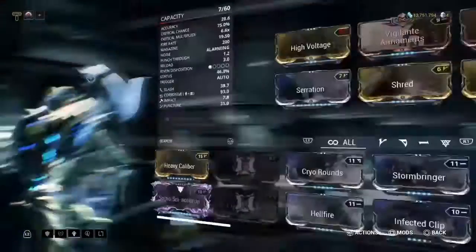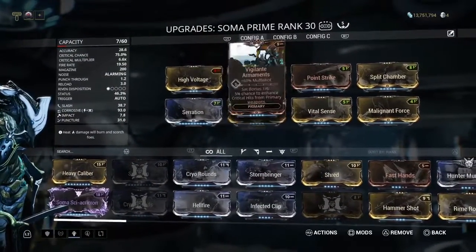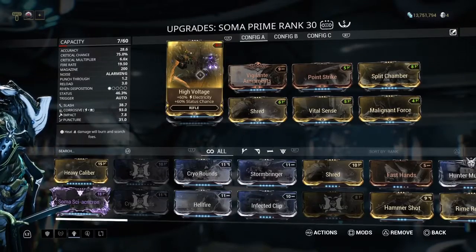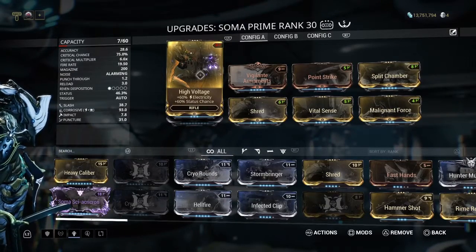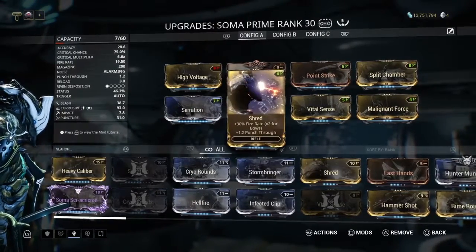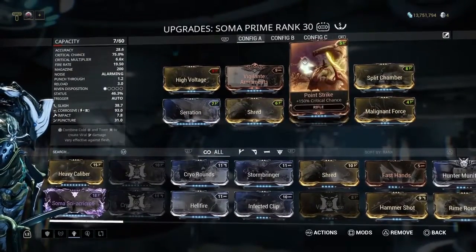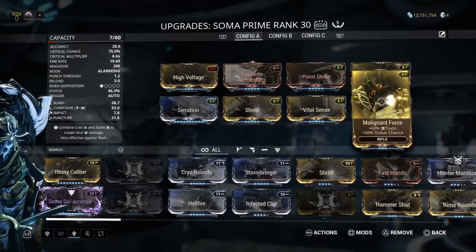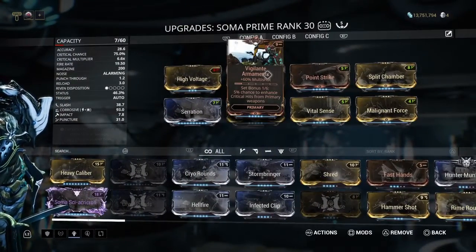This is my Soma Prime that I got a while back. I equipped the dual stat mods for both Electricity and Toxin for Corrosive damage. I also have Serration maxed out, Shred, Vital Sense, Point Strike, Split Chamber, Malignant Force, and Vigilante Armaments.